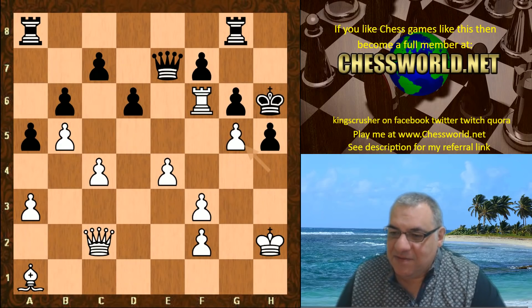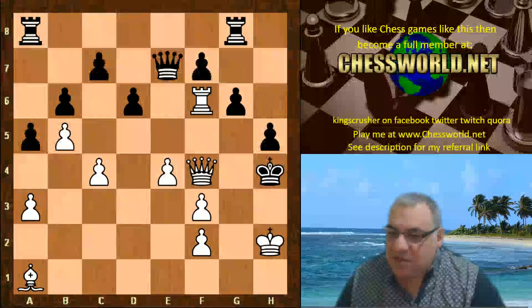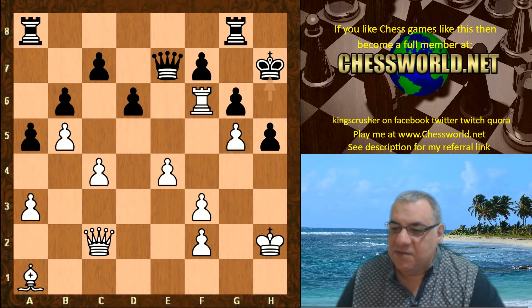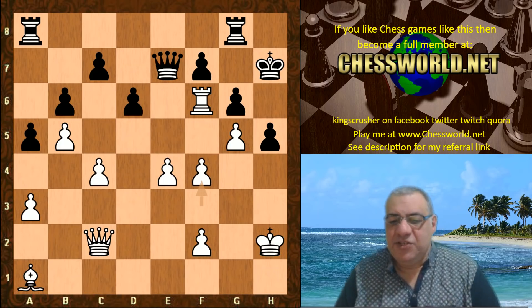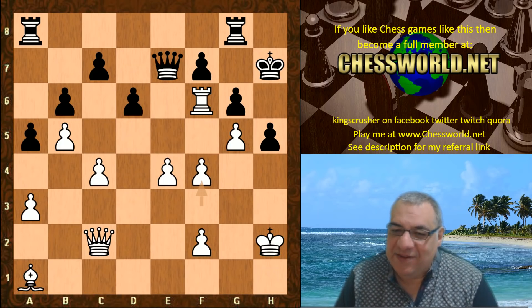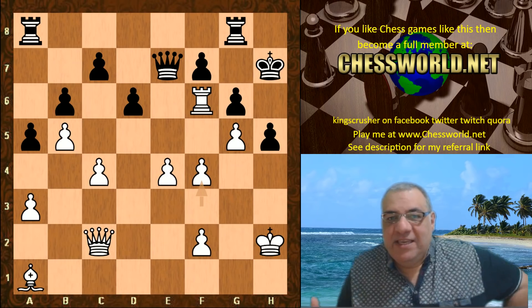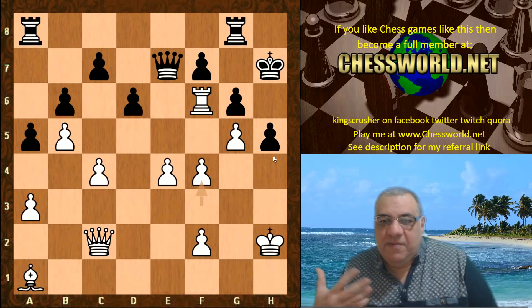Now the king can't step out as you might expect — it just gets mated, check and mate — so the king goes back in its box. And now just casually f4. So the exchange is down, but have a look at this position. It's dead equal on pawns, but what are the prospects for the black rooks? This is a very in-context evaluation, not just a crude material evaluation — really taking into account the prospects of the rooks.